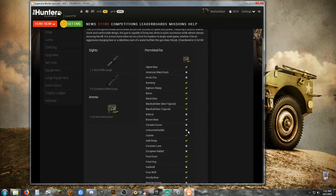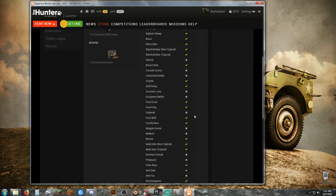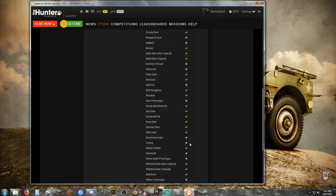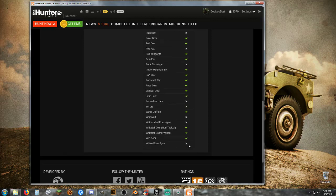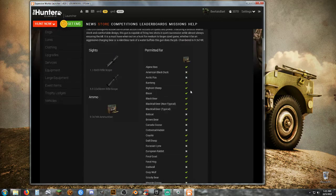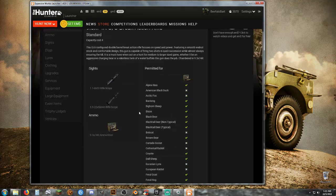I see something, I work towards it, and I get it. As you can see on the 9.3x74R, there are a lot of green check marks, and the only things you can't kill are birds — duck, goose, magpie, mallard, pintail, pheasant, red ptarmigan, snowshoe hare, turkey, ptarmigan — and no kitty cats like bobcat and lynx, no fox, no rabbit, and no gray wolf. Pretty much no birds at all, no kitty cats, no doggies. So, this is going to be a must-have rifle, and I recommend this scope if you can afford it as well.